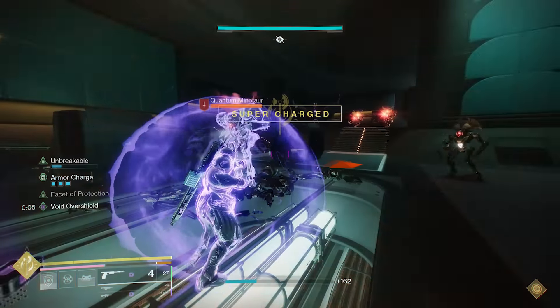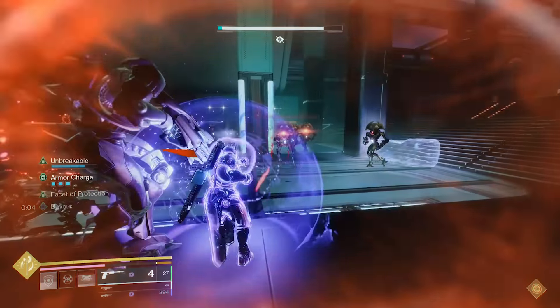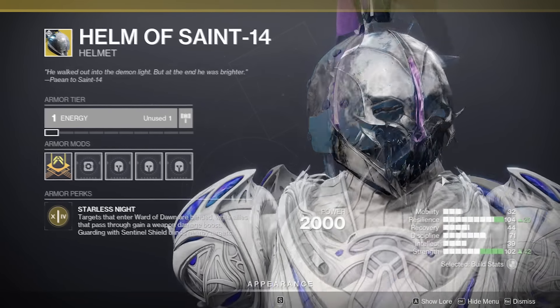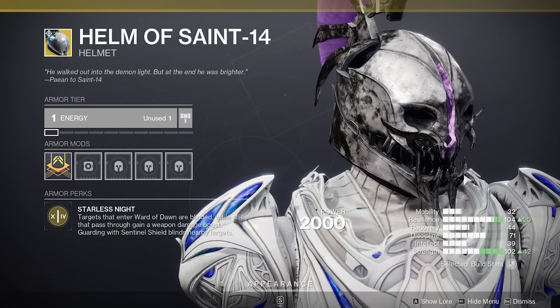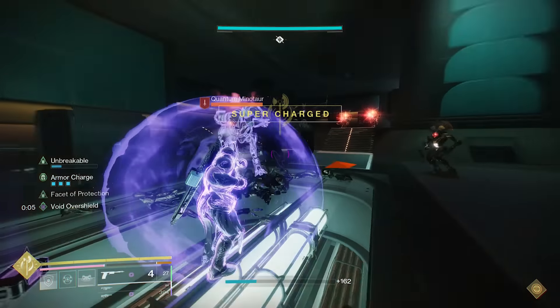When it comes to armor, we've got seven exotics that will see their performance get boosted with the use of Arc Compounding. The Helm of Saint-14 allows Titans to blind enemies with both Sentinel Shield and Ward of Dawn, which could see this becoming a great exotic to build around with both void and prismatic builds.